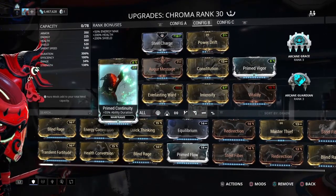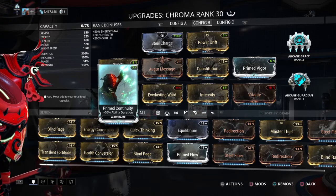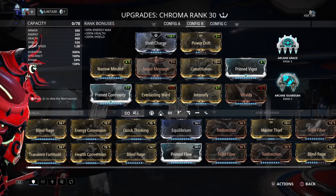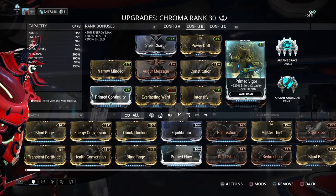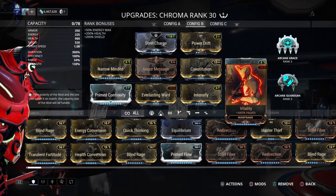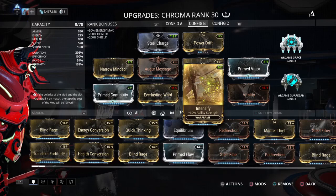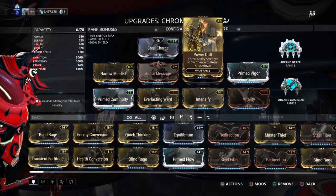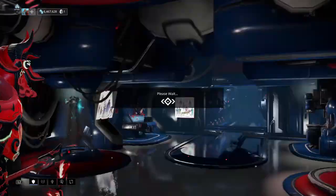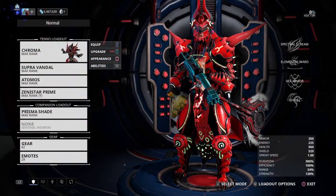There are four duration mods: Narrow Minded, Augur Message, Constitution, and Prime Continuity. Just to give it a little bit of survivability so I don't have to worry about anything, I've got Grace to regen, Guardian to give me armor, and Vitality to give me health. And just for fun, I made my other abilities a little more useful with Intensify and Power Drift — not worried about it, but the main thing is duration. Duration is key.